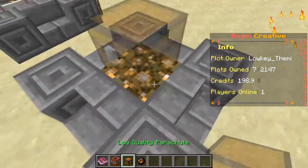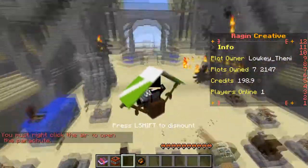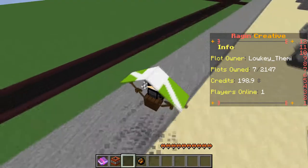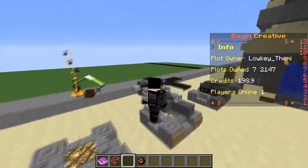Parachutes are strange — you can't place it down. You have to actually activate it in the air. It gives you a nice little slow fall effect, and then once you touch down it just stays on. It's really easy to pick it back up.